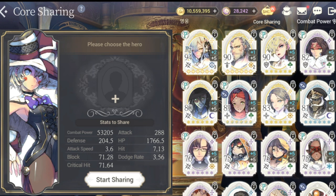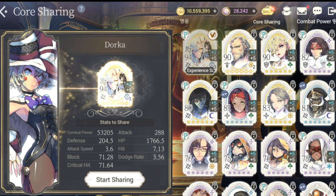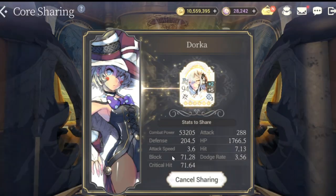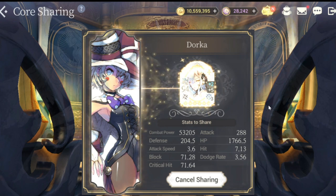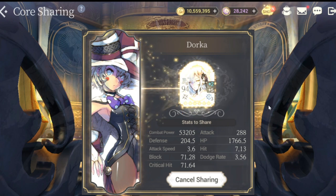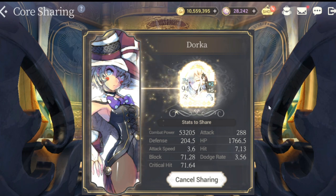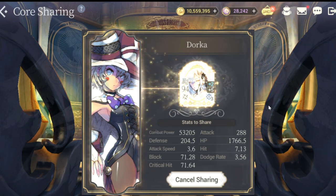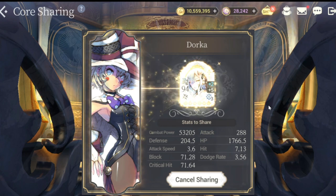For those who are summoning tomorrow for the Estelle banner, you can core share Estelle as well — choose the highest fused Fate Core that you have. Some of you probably don't have up to five fusions, but three or four will do. Anyway guys, put your comments down below. Hope this video helps you out in selecting the proper Fate Core or the proper level of Fate Core for your core sharing. Take care of yourselves — this is the warden, and I'm out.